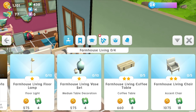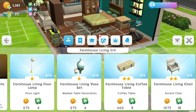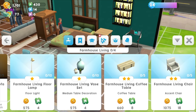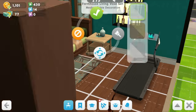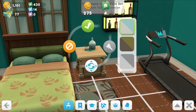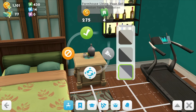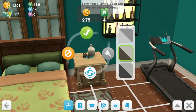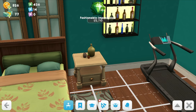This is actually nice. How much money have I left? I can buy, for example, a farmhouse living face set, and I can probably put that onto this coffee table over here. Put it there. Let's see what color I like — these are all boring colors. This one looks good with the bed next to it.